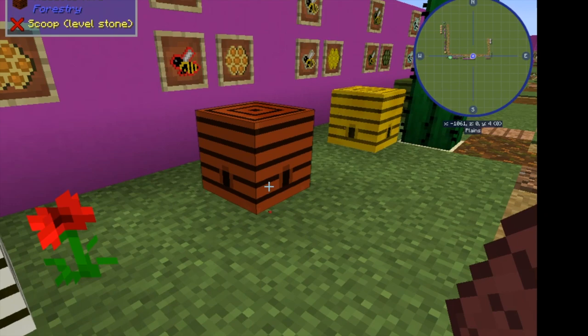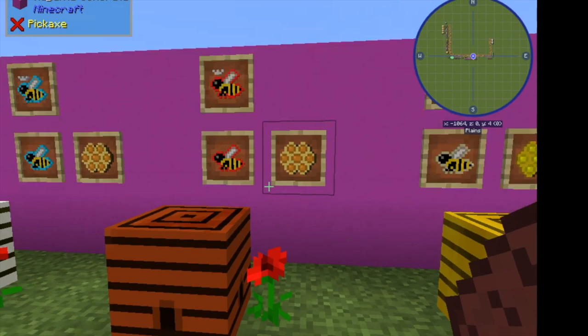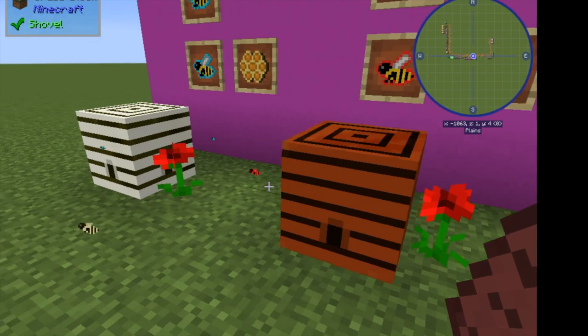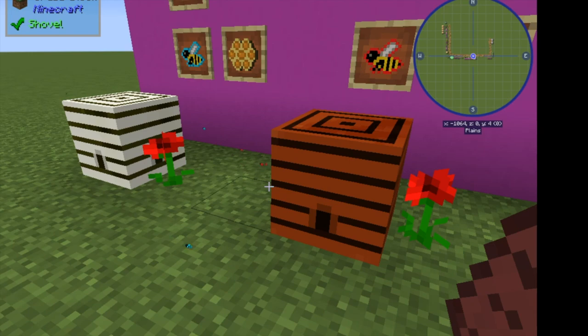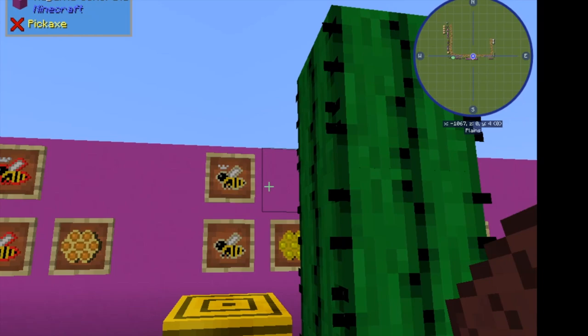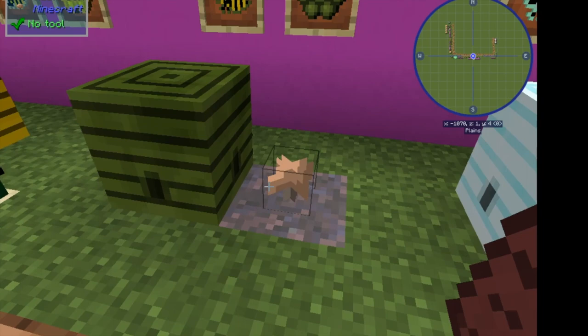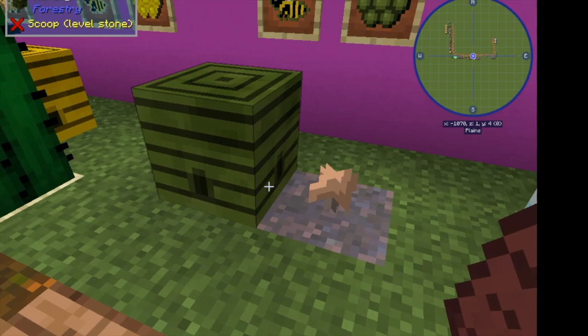Forest and meadow bees, like all bees, need to have a flower. They'll use any regular small flower in the game; they will not use tall two-block flowers. So poppies, the little blue lilies you get in swamps, dandelions — any of those will work. Warm climate bees, like these modest bees from the desert biome, eat cactus — you can see they drop parched combs. Marshy bees use mushrooms; they use small mushrooms, not large mushrooms. So if your mushroom grows up, chop it down and plant some more little ones. You may need to put a piece of string on top to keep them from getting out of hand.